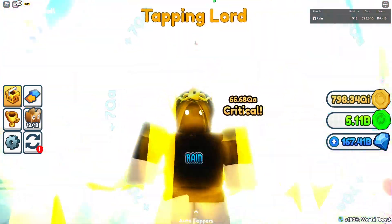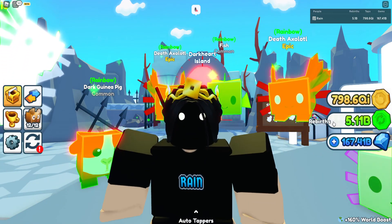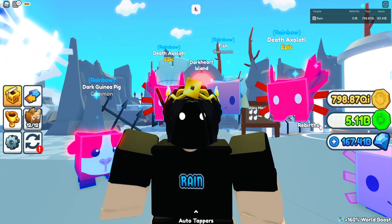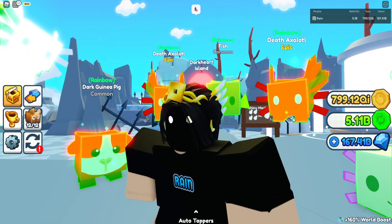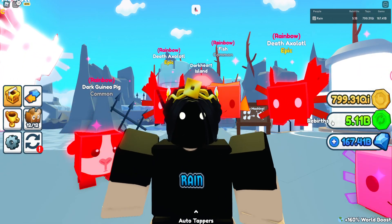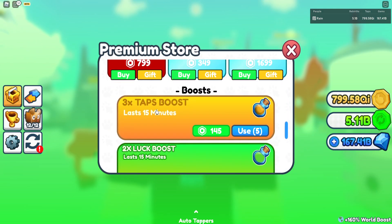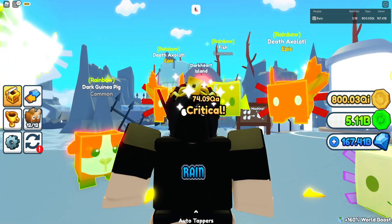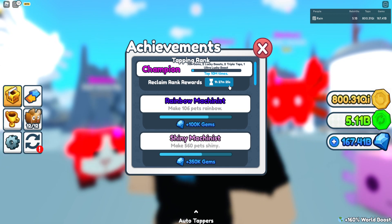The second step is increasing your rebirths. The more rebirths you have, the more taps you get. If you want to get more rebirths, I recommend using a potion — a 3x taps boost.